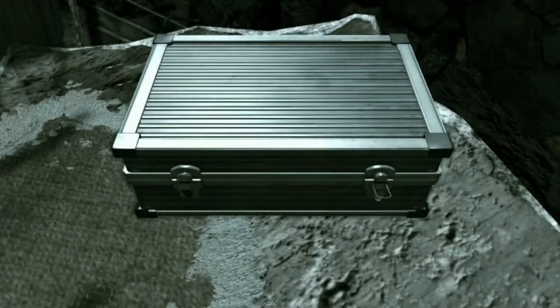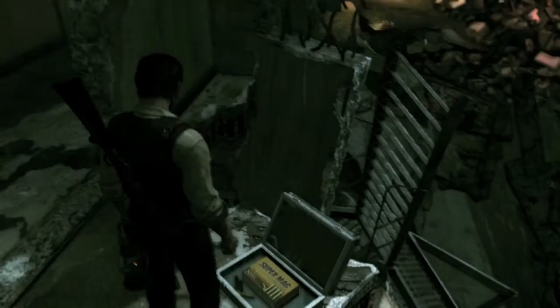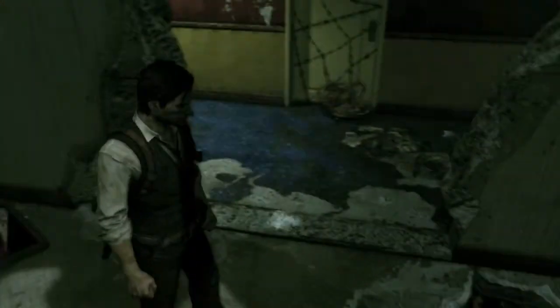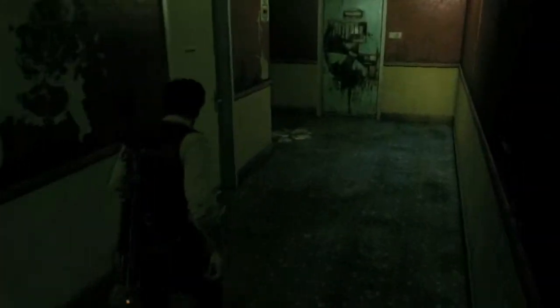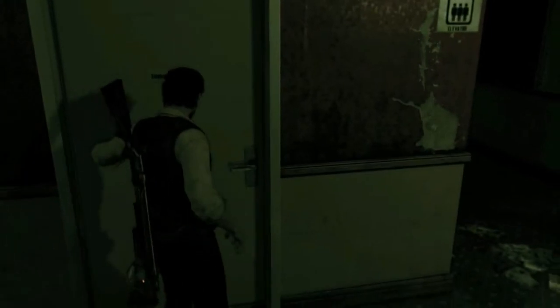Drop down — there's a briefcase right here, and inside are some magnum bullets. That's a reason you want to upgrade the weapon's stock so that you can carry more bullets, and clip capacity so you can carry more. Right here is going to be a cutscene.